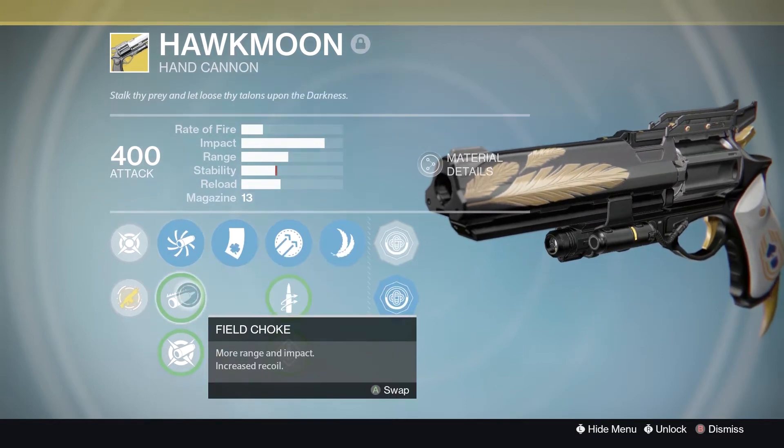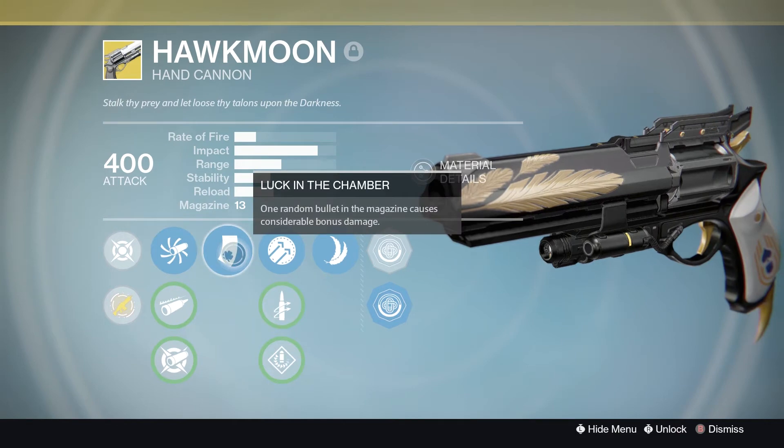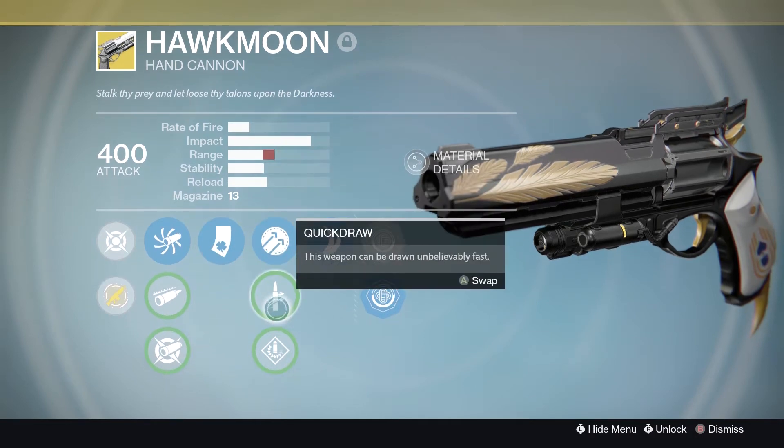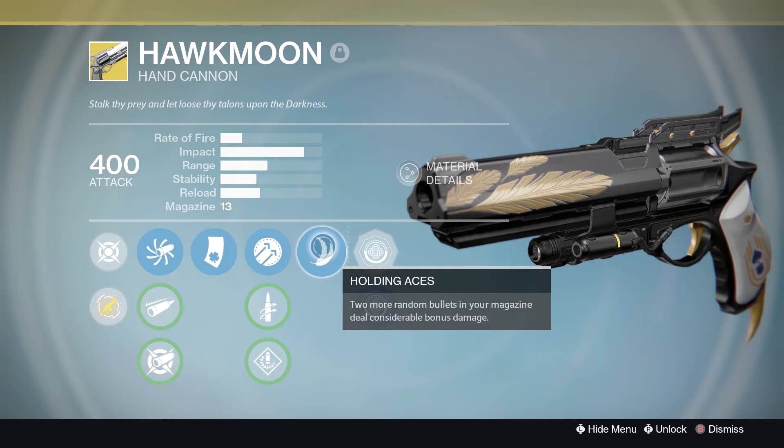This gun has Accurized Ballistics, Field Choke, and Aggressive Ballistics. We're going with Field Choke for more range, more impact, and less recoil. We're also going with Luck in the Chamber — one random bullet in the magazine deals considerably more damage. We also have Hammer Force for improved range and accuracy, along with Quick Draw and Speed Reload. And the exotic perk is Holding Aces — two more random bullets in the magazine deal considerably more damage. This is amazing.